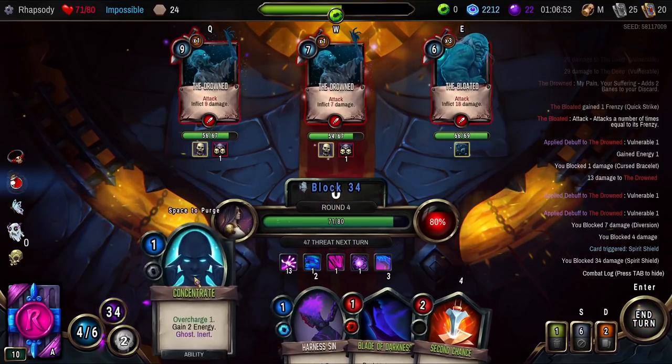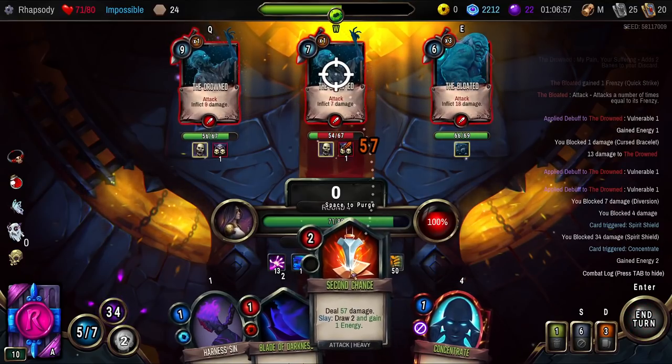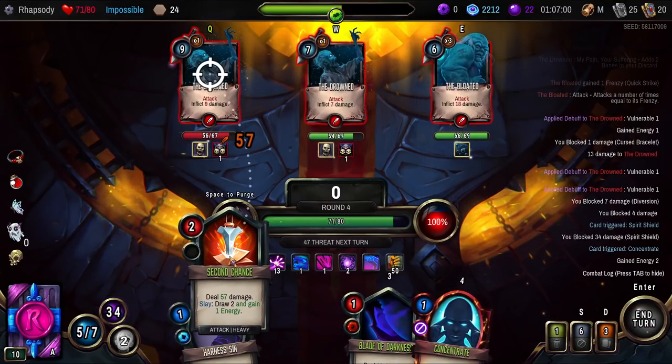I guess I just discard the Diversion — it leaves a Bane in hand. We get more defense from the Diversion by discarding it though, so that makes sense. We're discarding too anyway, so it doesn't matter. Are they limiting our thing anymore? No — our Rage can feasibly increase again. Let's go Spirit Shield into Concentrate just to make sure that the Rage Flask is off. And it is! Yeah, we can. Oh my god, it's so good. Kill it, draw two cards.